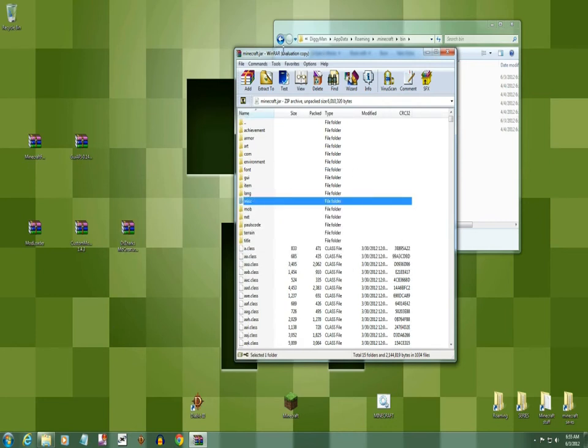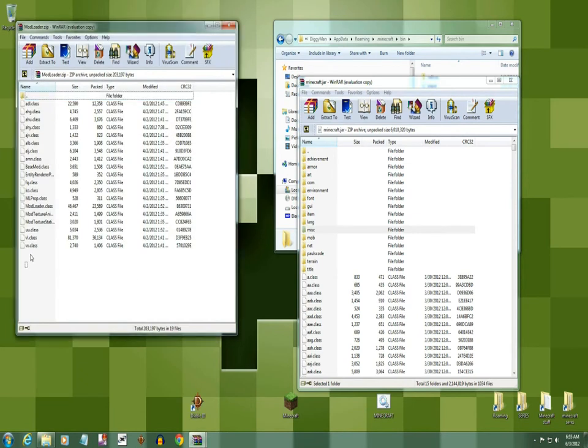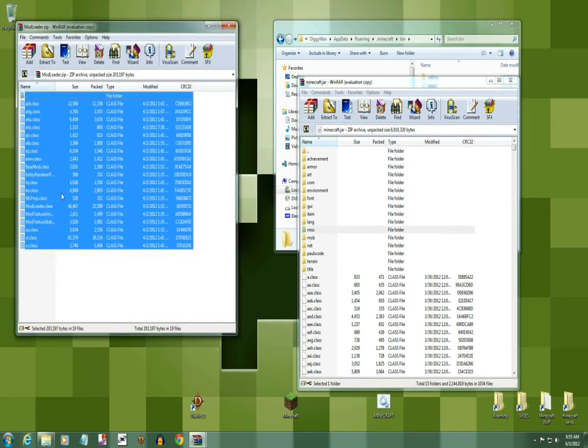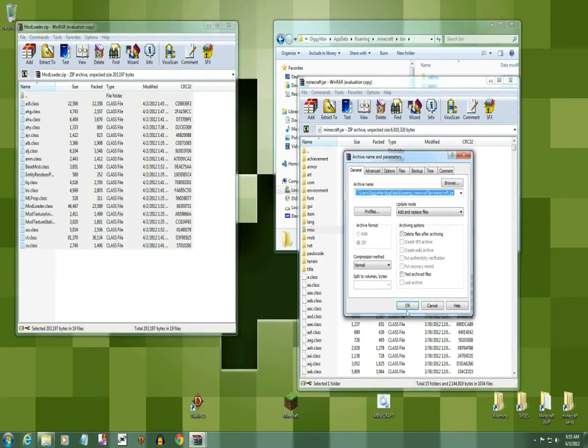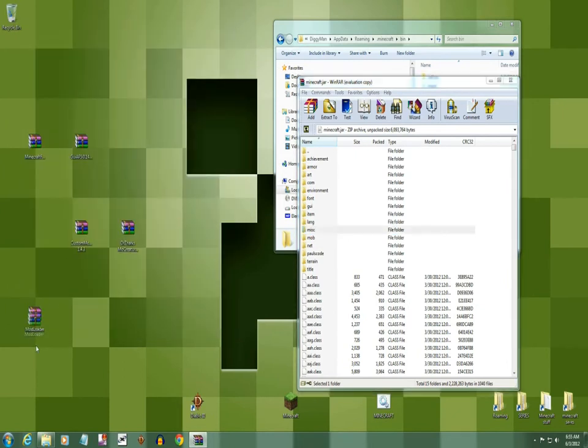Alright, next step — we're gonna install Mod Loader first. Open it up, highlight all these files, left-click, hold it down, and bring them over your class files in the minecraft.jar. Let go. Alright, your Mod Loader is done.